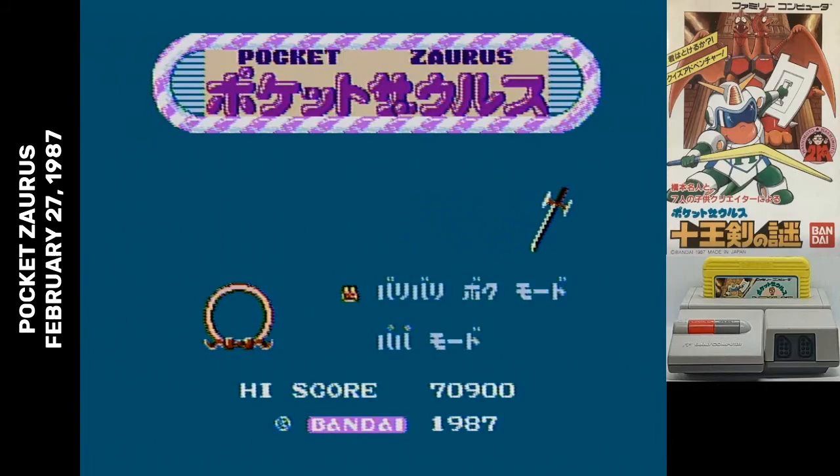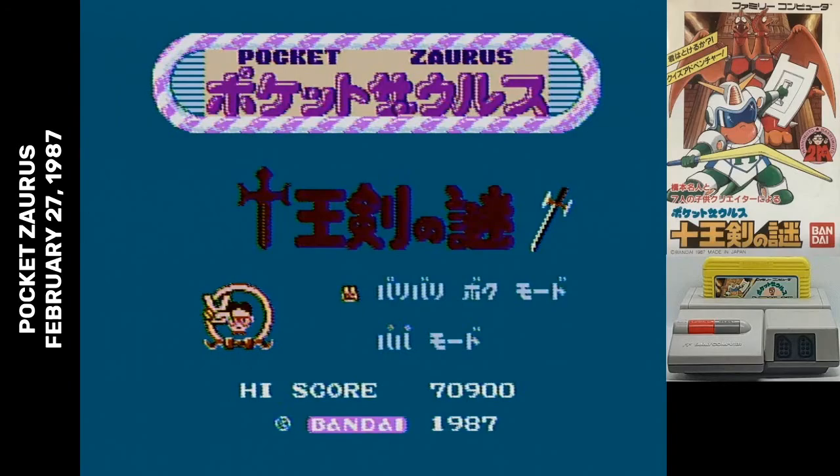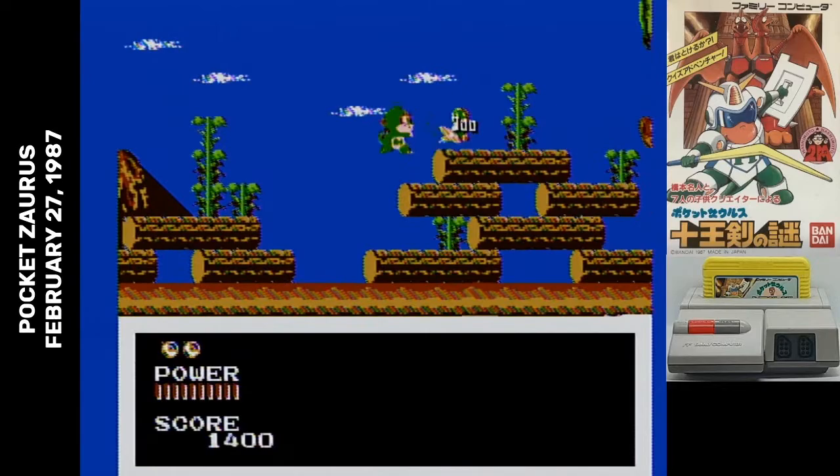On the title screen, you're given the option of "I'm tough" mode or "Papa" mode. The manual tells me Papa mode is easier, though I didn't notice any difference between the two.